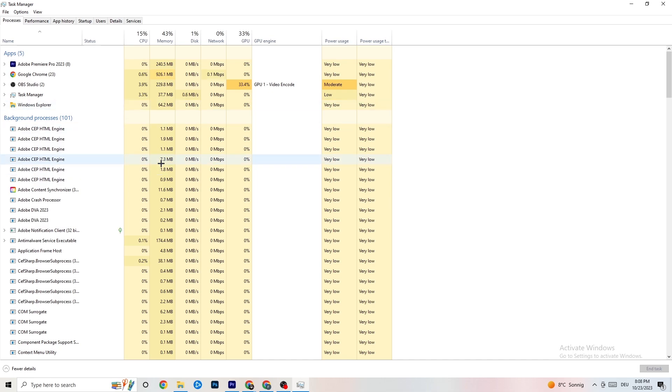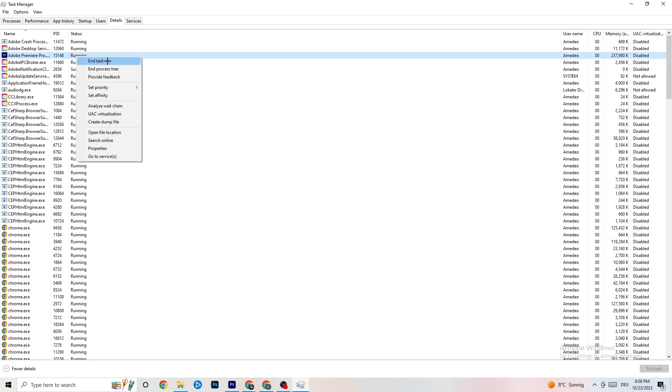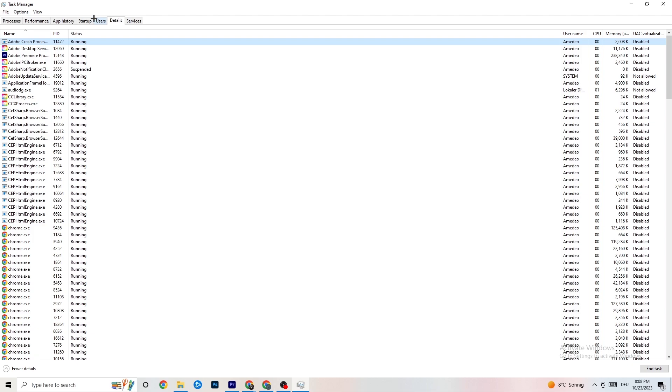The next thing to do is go to the 'Details' tab in the top area of Task Manager. Search for your game — I haven't started it currently, but do the same thing I'm doing for Adobe Premiere Pro. Right-click your game, hit 'Set Priority,' and change it from Normal to either High or Real Time — test which one works better for you. Hit apply and then exit.